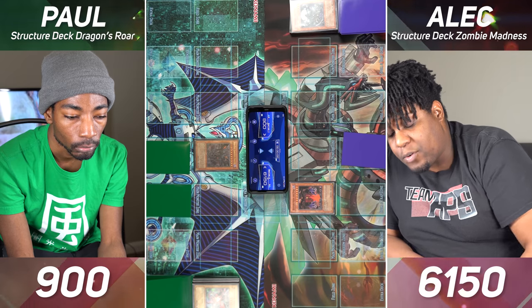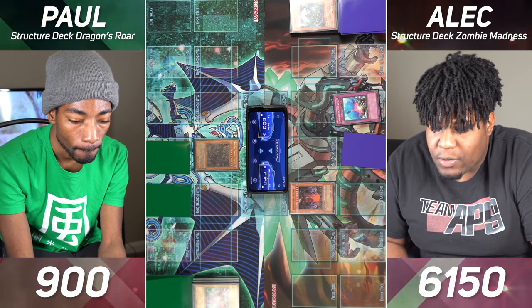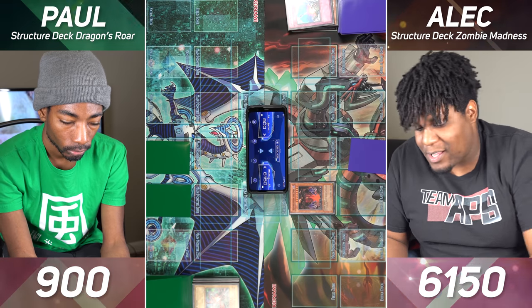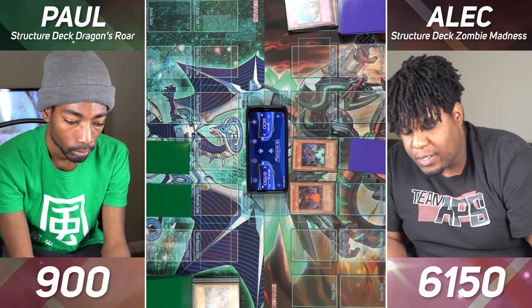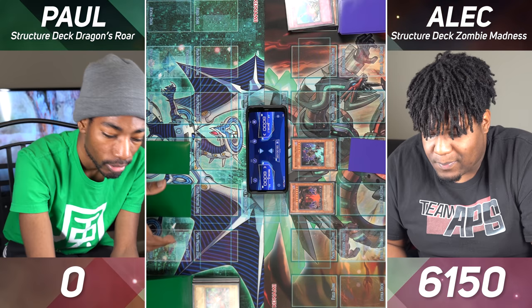I'll draw. I will activate my trap — Compulsory Evacuation Device. I will target your Red-Eyes Darkness Dragon and bounce it back to your hand. Normal Summon Regenerating Mummy — that's 1800. Nine to battle. My Mummy will attack for game. That's game one.